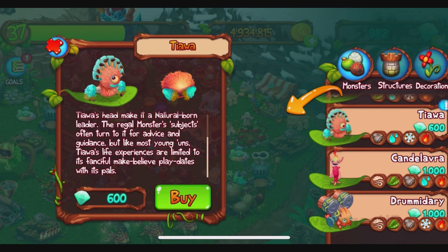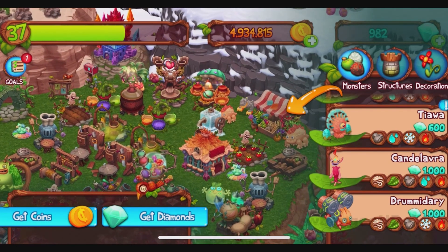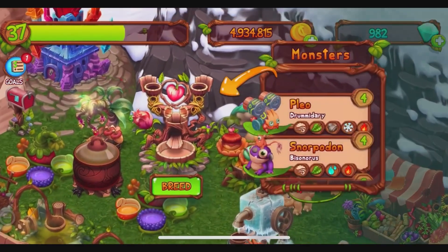600 diamonds if you want to buy it, then obviously you can just buy it. It is the element of earth, water, cold, and fire. So the combination needs to cover earth, water, cold, and fire.